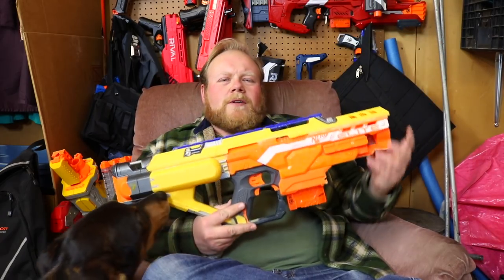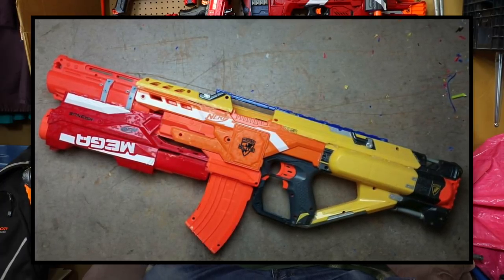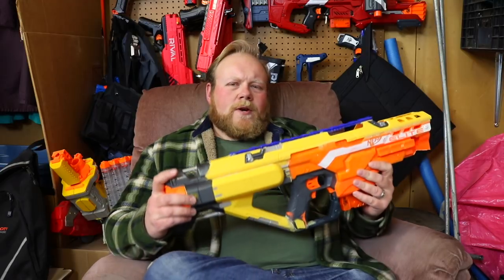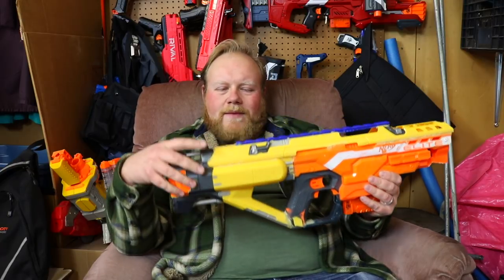People who follow me on Instagram would recognize this as an on-again off-again project I've been working on. You'd notice it's missing the Sledgefire barrel and inverted magnets underneath. The reason for that is I just couldn't make it work the way I wanted to. Originally this build was supposed to be a sister blaster to the Hellhound — where the Hellhound is dark and nefarious, this was supposed to be the equal opposite. The base idea of the Demolisher and Stampede was a good one, but I wanted a semi-automatic flywheel and some kind of underbarrel Mega something.